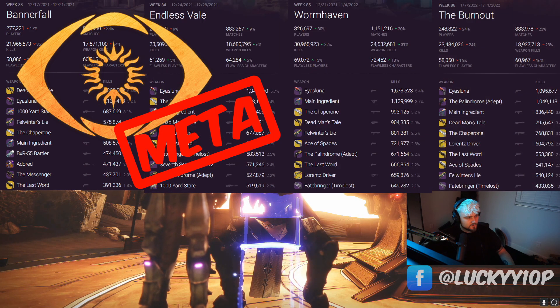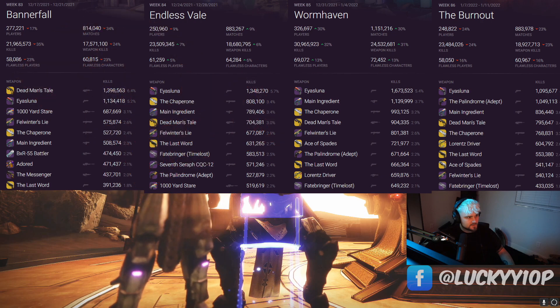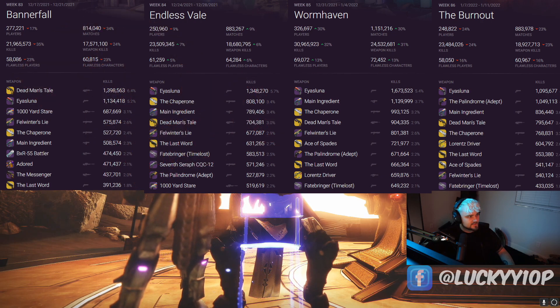Let's start with all four weeks of Trials. On Bannerfall, the top 10 weapons were: Dead Man's Tail, Is Luna, Thousand Yard Stare, Felwinter's Lie, The Chaperone, Main Ingredient (which actually made the top 10), The Adored, The Messenger, and The Last Word.